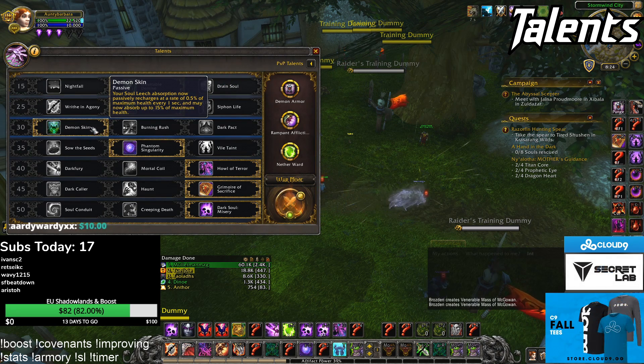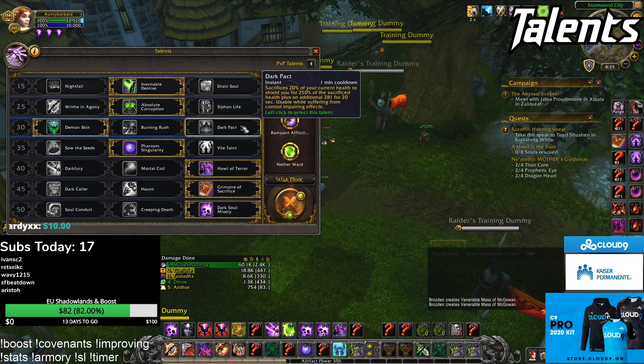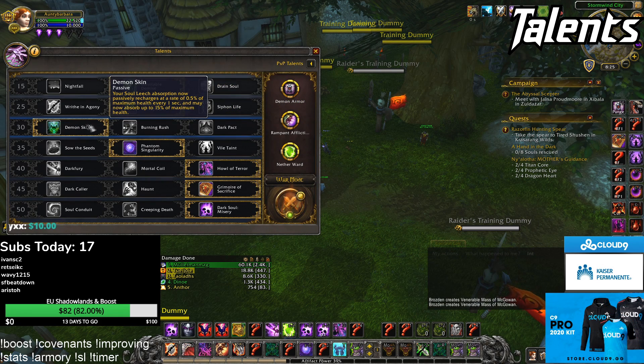Third row, Demon Skin — easy choice. Dark Pact has a place sometimes into burst comps, but Demon Skin is so easy to use, it's passive, can't go wrong.